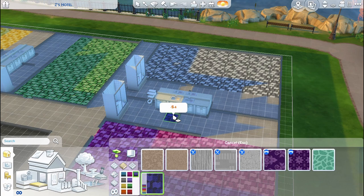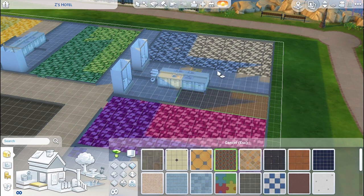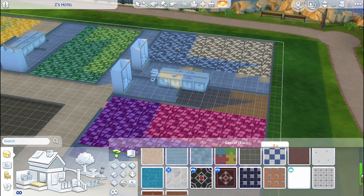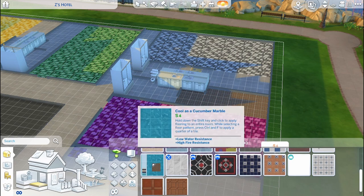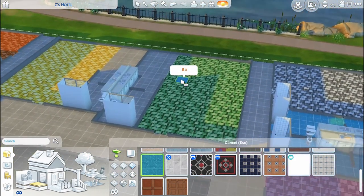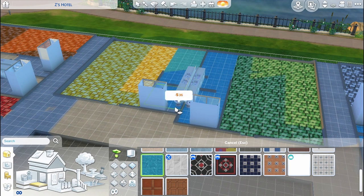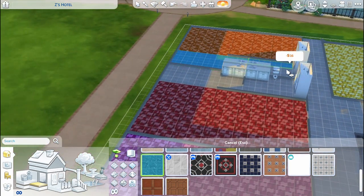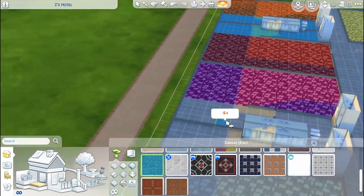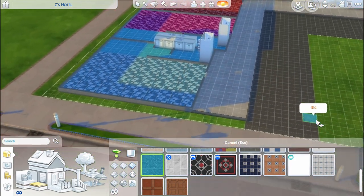Let's get the tile in here now for the bathrooms. Let me figure out which one looks good in this. Let's get an orange flooring in here as well. Okay, we got the flooring done now.